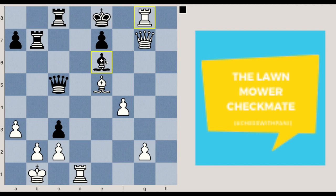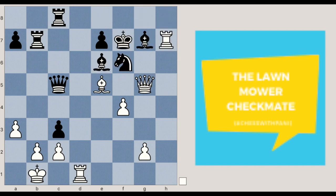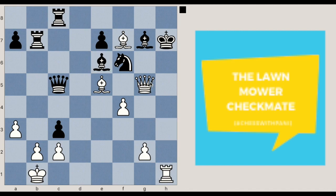Bishop into g8, queen into g8 checkmate. Now if black plays king into h7 instead — this is the theme of our puzzle — white plays rook h1 check. As you can see, the queen covers this file and the rook covers this file. Black can play bishop h3, rook into h3, and bishop h6, rook into h6 checkmate.